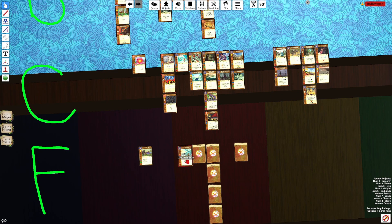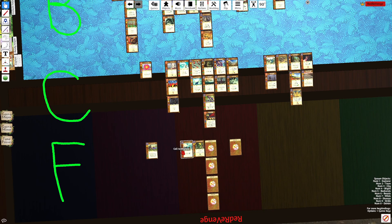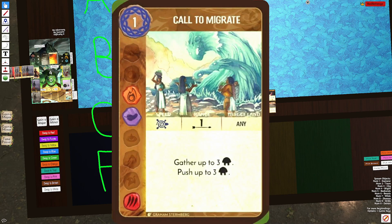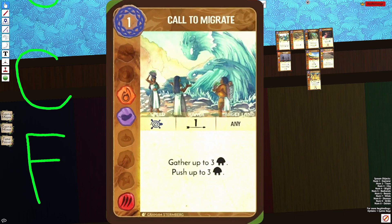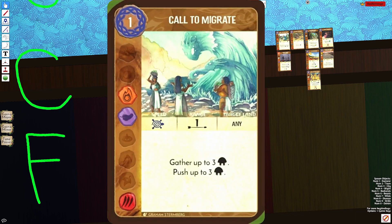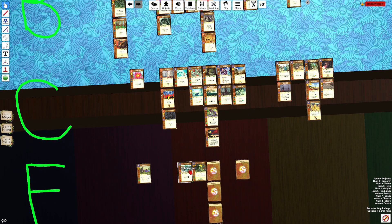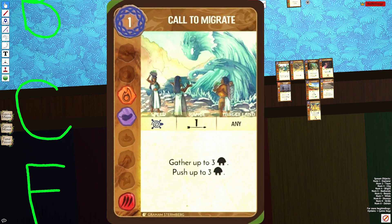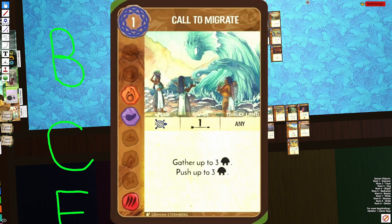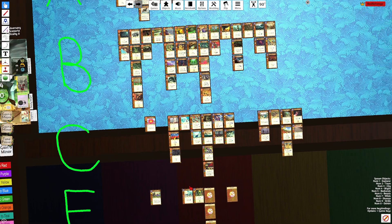The next column is Dahan Movement in F tier. Call to Migrate — I regularly talk crap about this card. It's just really bad. It's one energy to slow-move Dahan. You are able to set up Dahan by gathering and pushing to get Dahan anywhere on your board, but it's just not good enough. It's slow Dahan Movement and that's all it is, and even the elements aren't good — Fire/Air/Animal just can't fit into many shells. Comparing to Call to Ferocity which can push stuff, get fear, move Dahan, and costs zero — Call to Migrate only moves Dahan and costs one. It's much, much worse.